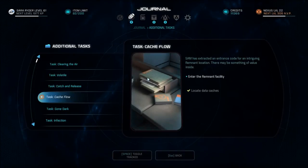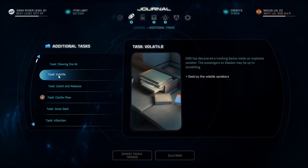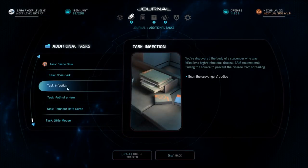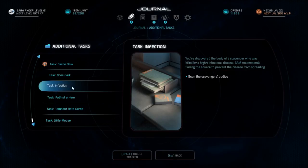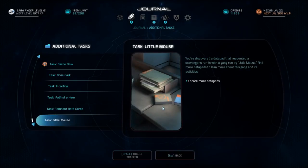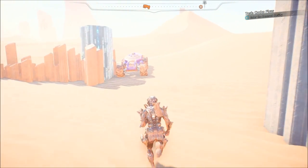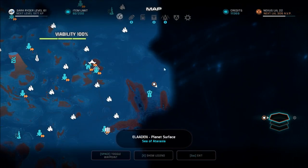Now, the other ones we have to do are: Volatile — destroy the volatile containers, which I didn't realize at first were different than regular exploding containers, though they do explode. The infection — scan the scavengers' bodies. I guess before we kill them, we would do that? I'm not sure. And Little Mouse — the Little Mouse data pads. All random. Hope I find them. I'm going to give this like two hours. If I don't find them all in two hours, I don't know. I've been playing for long amounts of time, and a lot of that time is spent not fighting anything, which is annoying.